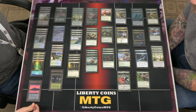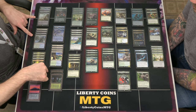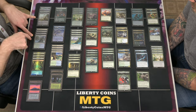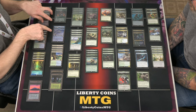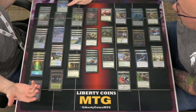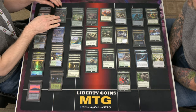Two Forest, two Island, and then four duals: Navi Maya, Coasts, Bark Channel Pathways, Botanical Sanctum, and Breeding Pool. And then there's two Ottawaras and two Boseijus.